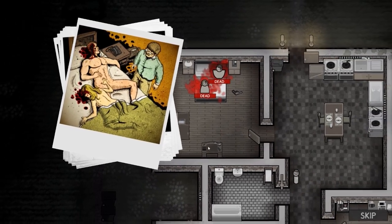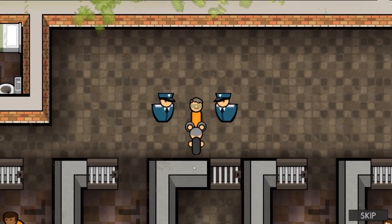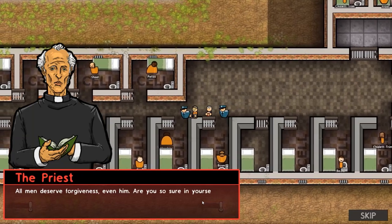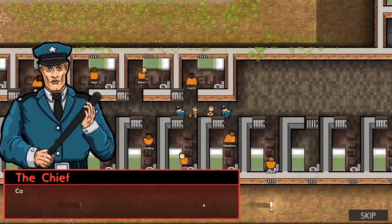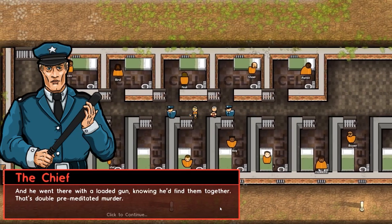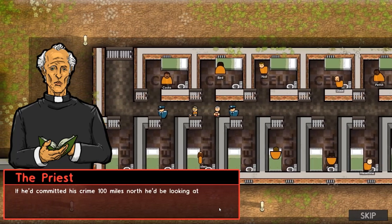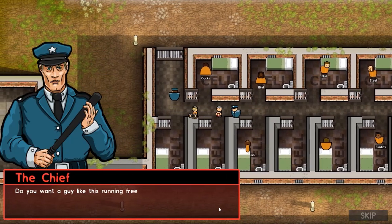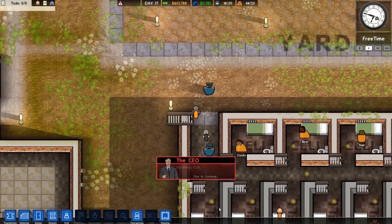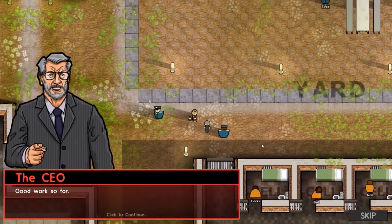This is one of the things we always have a natter about when we do the execution stuff — is this warranted? It's questionable at best. The chief comments: 'Catching your wife with another man is no excuse for what he did. He went there with a loaded gun knowing he'd find them together — that's double premeditated murder.' 'He's done nothing but cooperate with authorities. This state is making an example of him. If he'd committed the crime a hundred miles north he'd be looking at life imprisonment instead. How is that justice?' It's always a case of: is this warranted?